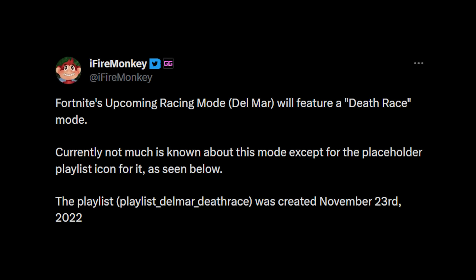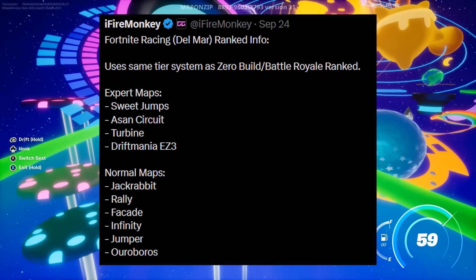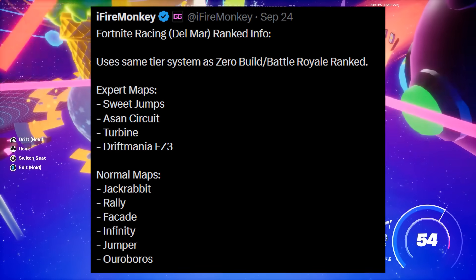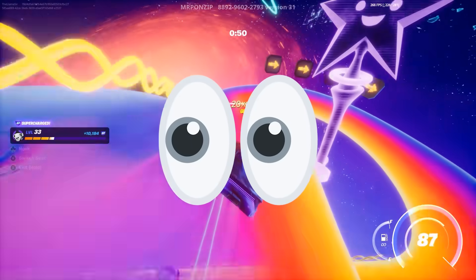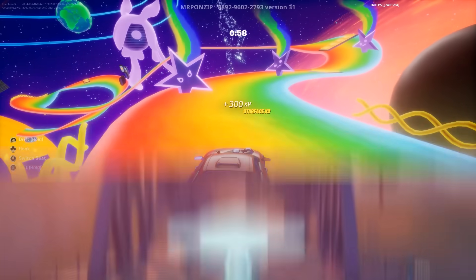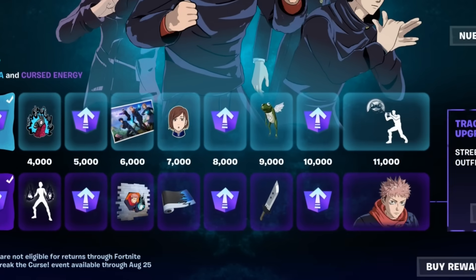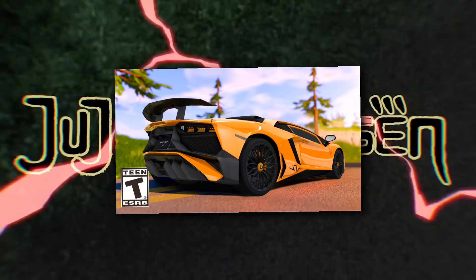Currently not much is known about this mode except for the placeholder playlist icon. He did go on to give us a bit more info, such as that there is a ranked system for this, including different difficulties of maps. The expert maps are Sweet Jumps, Asan Circuit, Turbine, Drift, and Mania — which sounds really fun — and then a bunch of normal maps like Rally, Facade, and Infinity. There's apparently going to be a time trials feature, and those times will be put on a global leaderboard. It also seems like they're going to make this an entire event with rewards and its own mini battle pass, similar to the Jujutsu Kaisen event. It obviously leads into the idea of having a featured car — I wonder which car that could be.